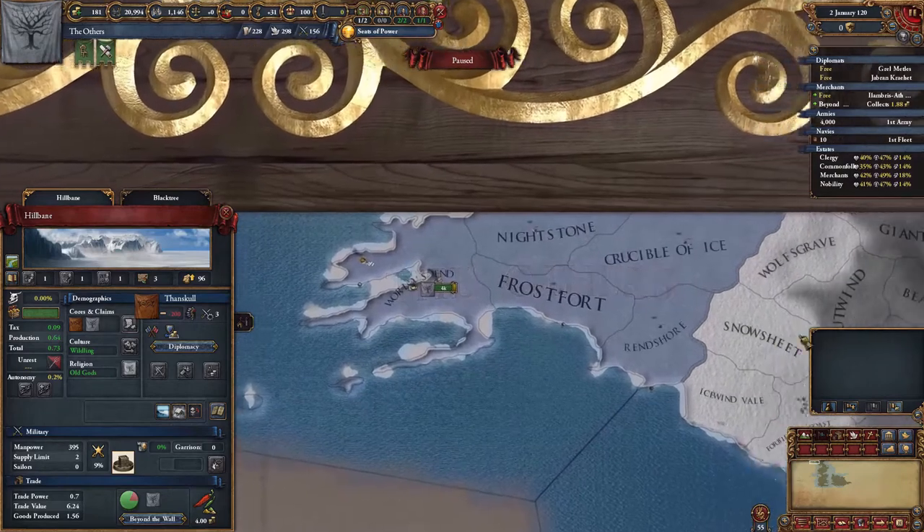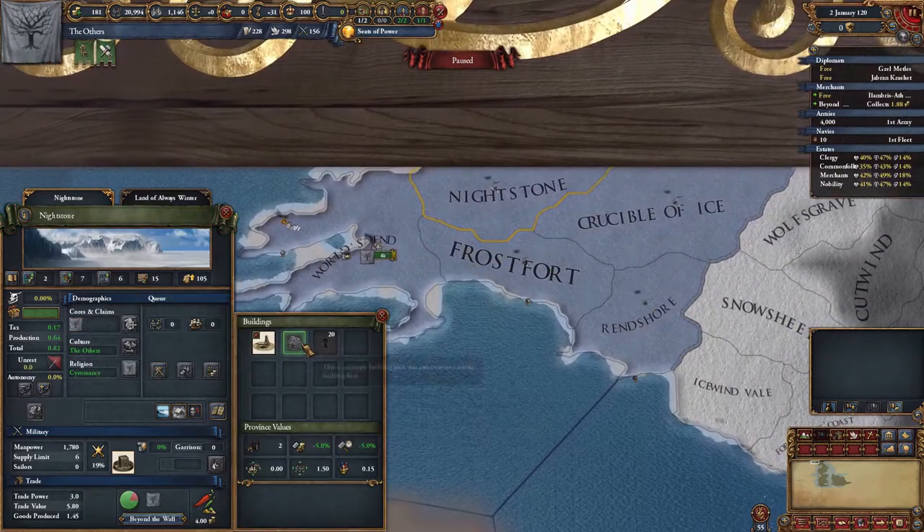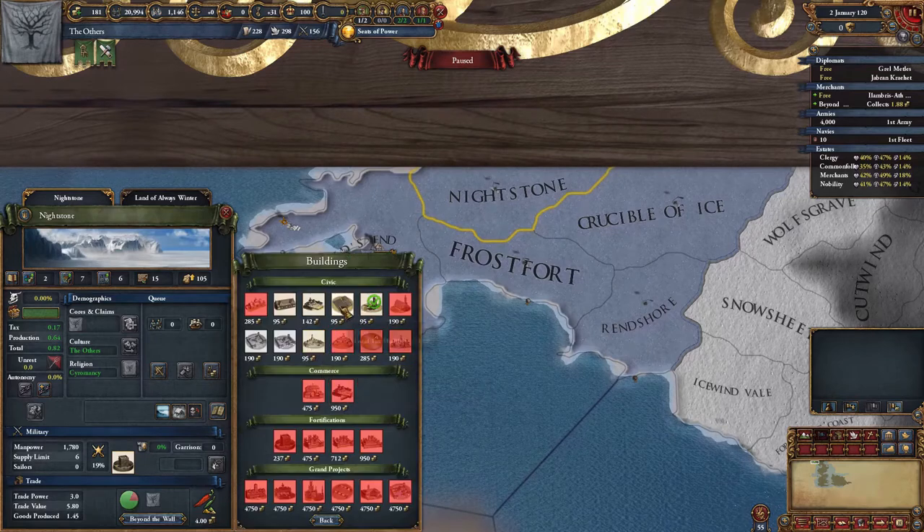Moving back home for a second, we can deploy a farm in Nightstone Island to boost the local tax modifier. It all goes towards the completion of the mission, so might as well get it done.